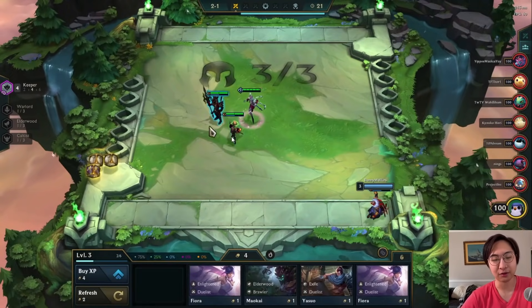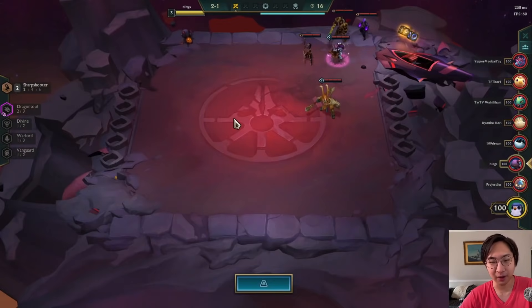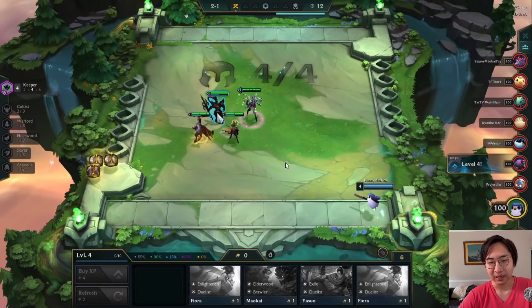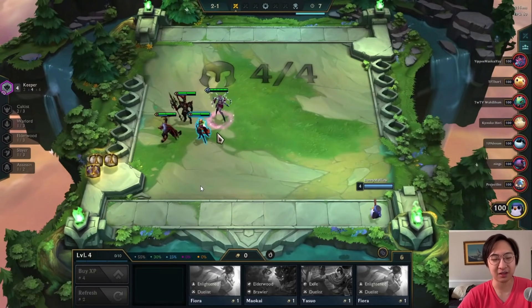I do need a damage dealer though. If I had a two-star Tristana, a two-star Nidalee, literally any two-star damage dealing unit, I'd be in a much better spot. We don't have that right now, and we don't have any items either, so I don't think I'm going to slam items. I level up and put in the Pyke.